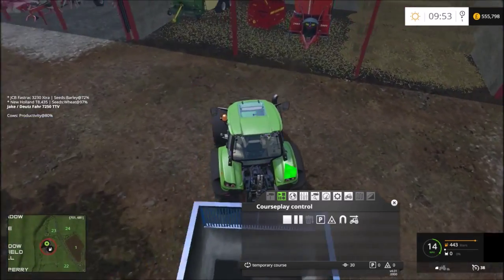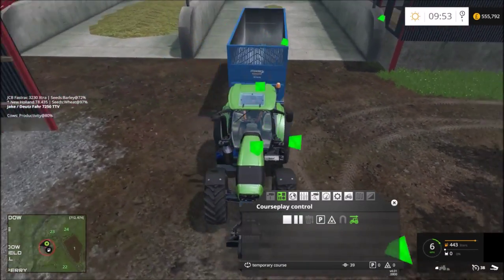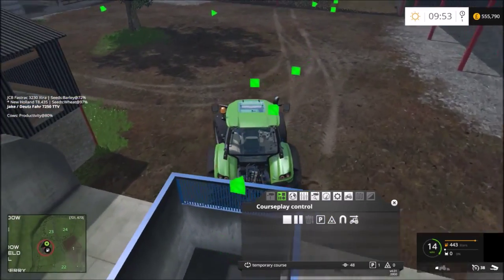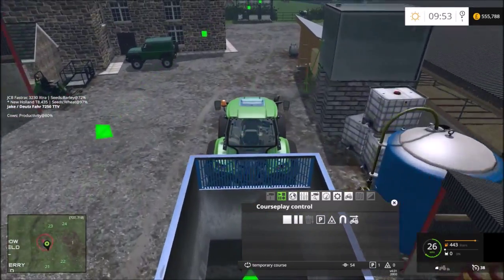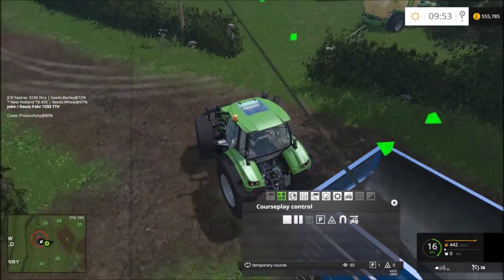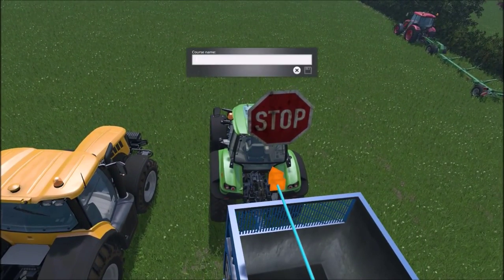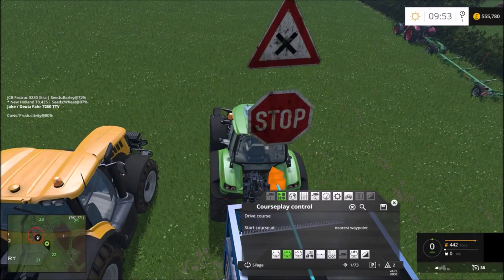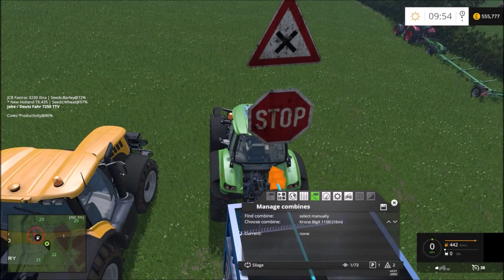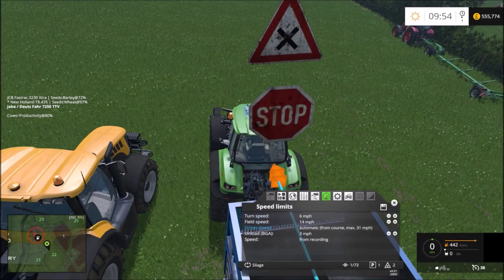I'm going to put it into that first clamp, get forward, and that'll pretty much just go straight back into the field ready for the next load. I don't know quite how I'm going to get this to work with two trailers. Save this as silage - I'll change it later. Start at zero, drive on at 100 speed - put beacons on.